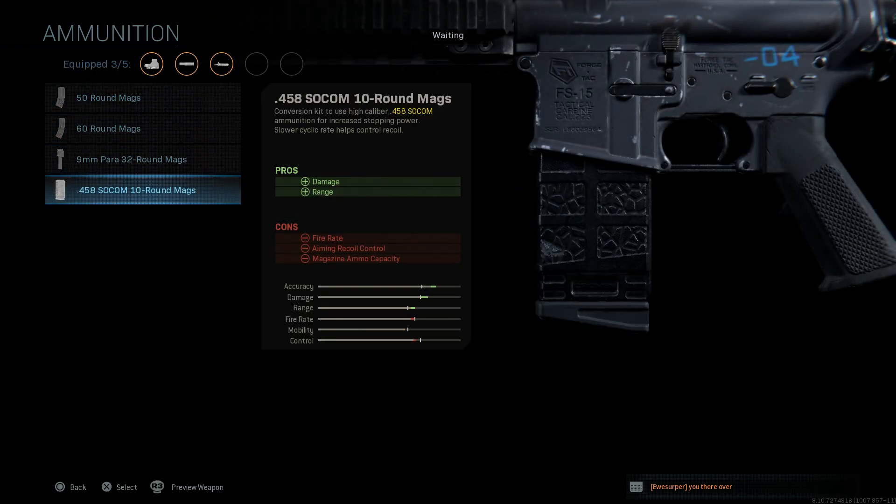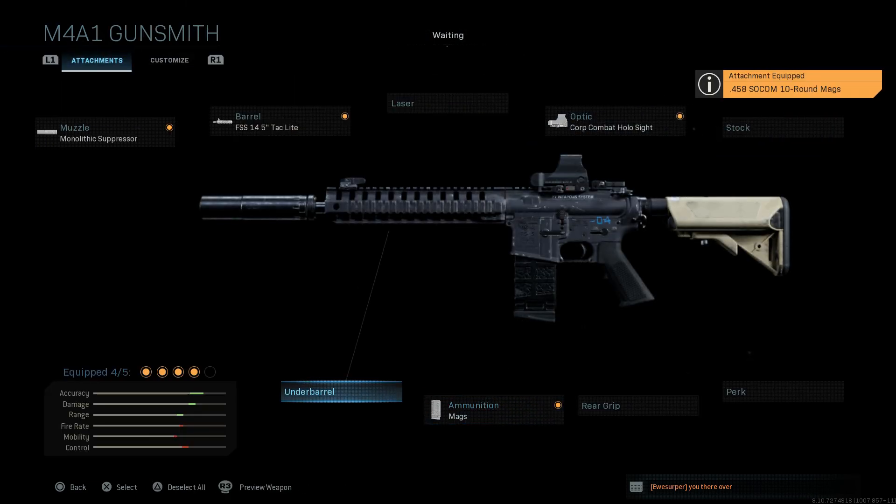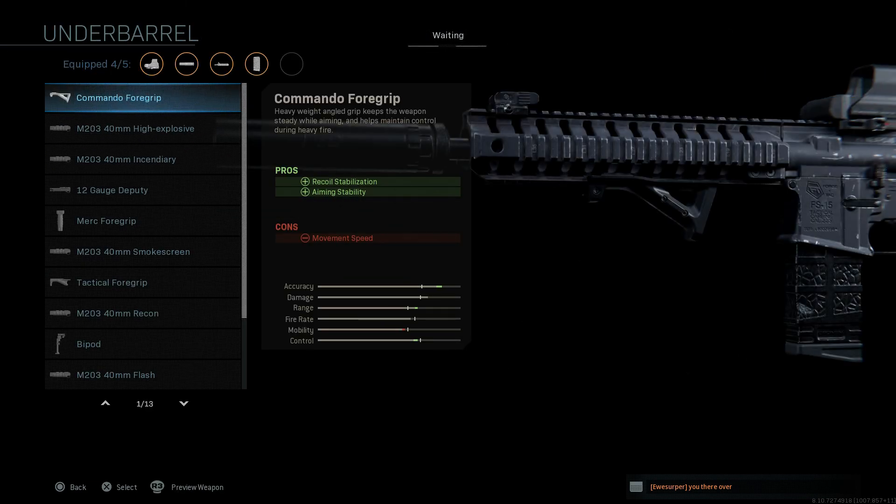Now the real key to this conversion is the 458 SOCOM round. This is a conversion kit for the high-caliber 458 SOCOM — SOCOM being an acronym for Special Operations Command — to increase stopping power. Obviously the rate of fire is going to be affected and go down because of the larger rounds. Pros are damage and range; cons are rate of fire, aiming recoil stability, and magazine capacity going down from a typical 30-round to a 10-round with the 458 SOCOM.